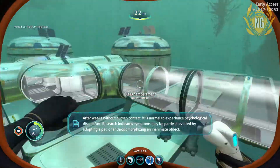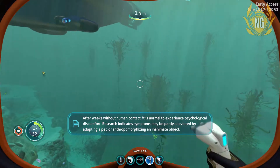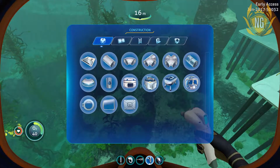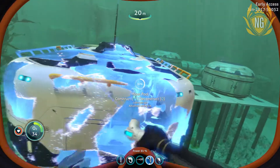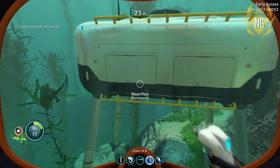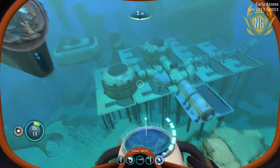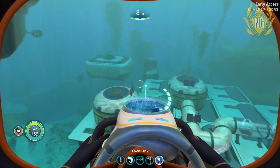You've got to find a good location for this moon pool. The AI says after weeks without human contact it is normal to experience psychological discomfort, and research indicates symptoms may be partly alleviated by adopting a pet. Okay, whatever you say. Fuck it, I sort of want to put it here - I think it'll look good there. Yeah, fuck it, we'll go here. I want it to stand up properly. Yeah, that looks cool. I want it to look good with the whole base. Yeah that looks cool, I like that. Don't run out of bloody oxygen!